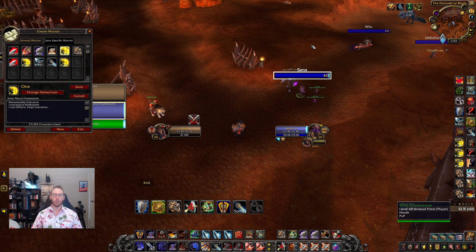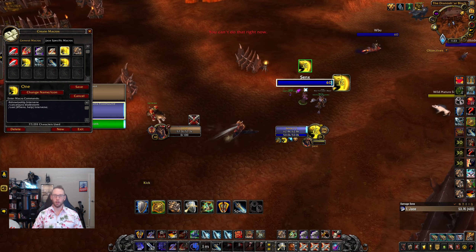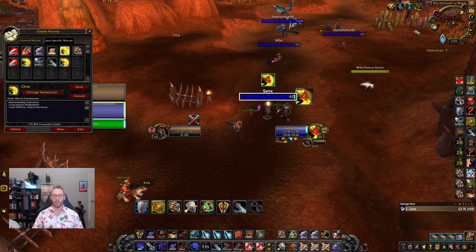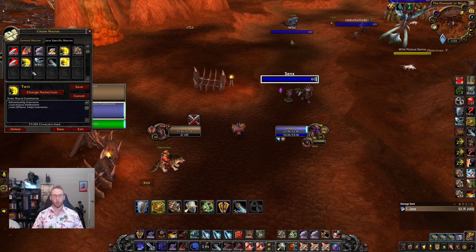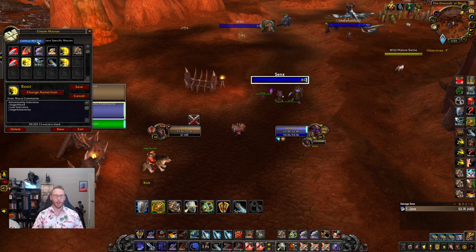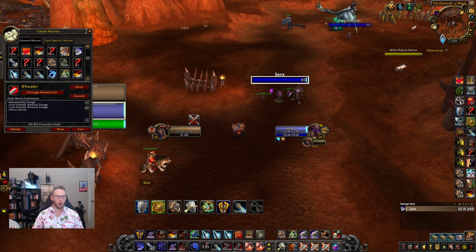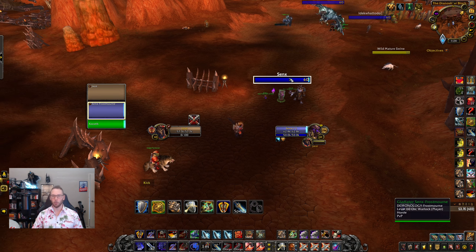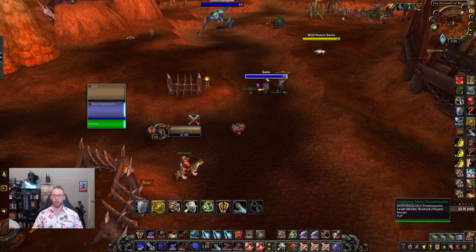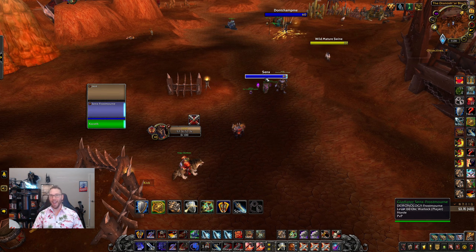Now for defensive macros. The intervene macro cancels Bladestorm and intervenes to a party member. You'll want one for your healer and a second one for your other party member. You'll also want a mouseover version — it cancels Bladestorm and intervenes to whatever target you're mousing over. Very handy for world PvP and battlegrounds as well.